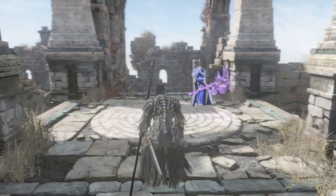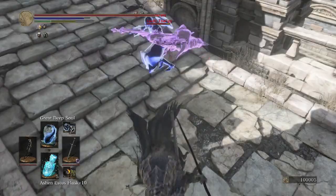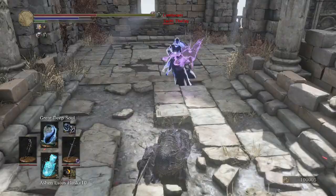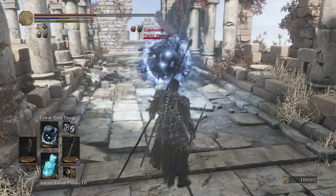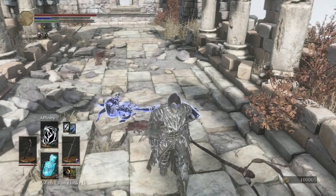We're facing off against the Crucifix of the Mad King. We have low dark defense, so that could be very bad. Tagged her with the longsword. Deep Soul to the face — wow, that was a ton of damage. Looks like she's got the Blindfold Mask as well, so she'll also have lower dark defense. Looks like that healing did not matter.